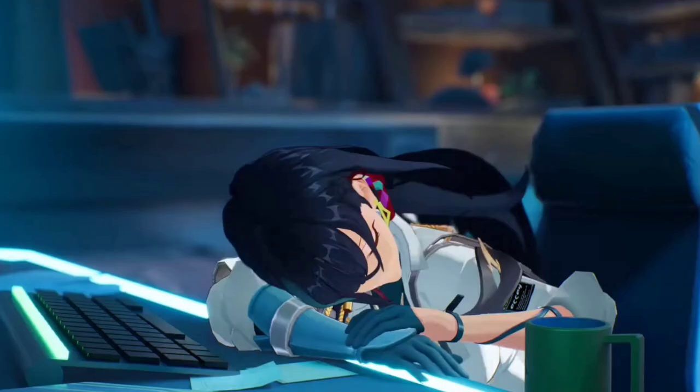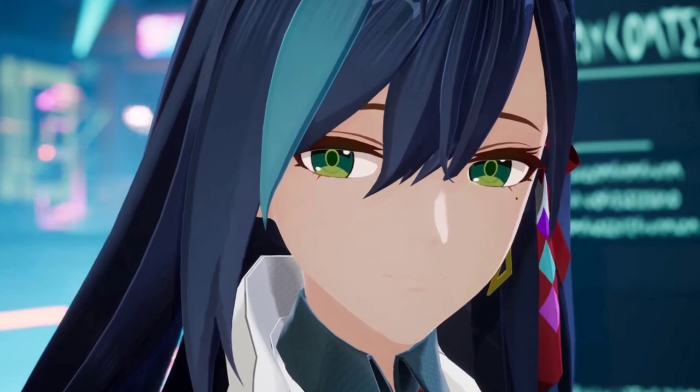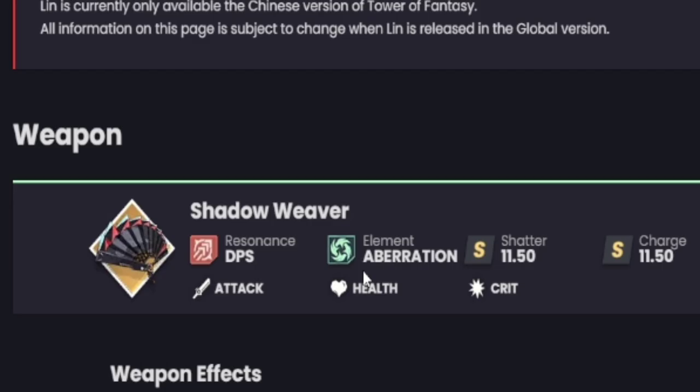We're going to be taking a look at CN Lin on Tower of Fantasy Index — I'll leave a link to their website in the description below. These 2.0 characters really were a step above the rest of the simulacras on Tower of Fantasy, elevating the game in terms of power, skills, and kit. Lin is no exception: she's the DPS resonance with the element Aberration, first of her kind. Shatter 11.5 and charge 11.5 — this balance is unprecedented. She has attack, health, and crit, which is incredible.